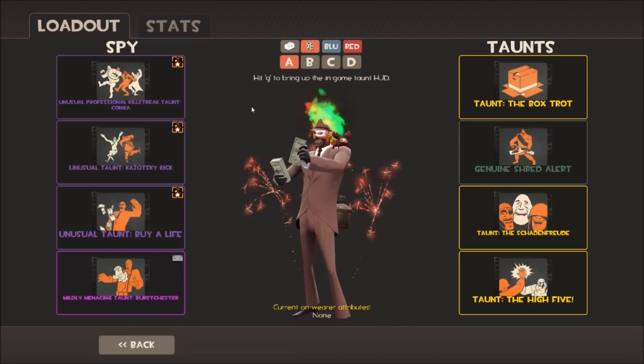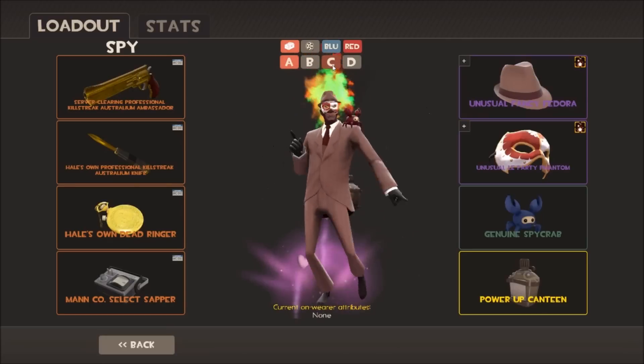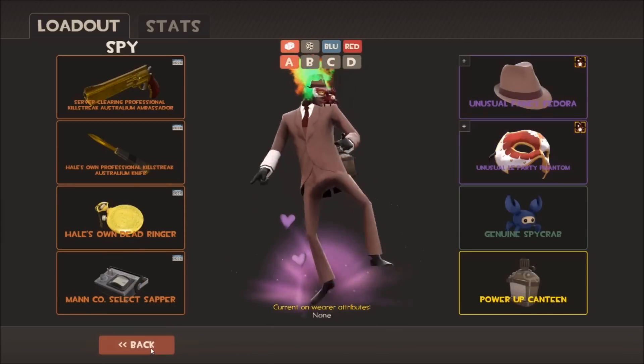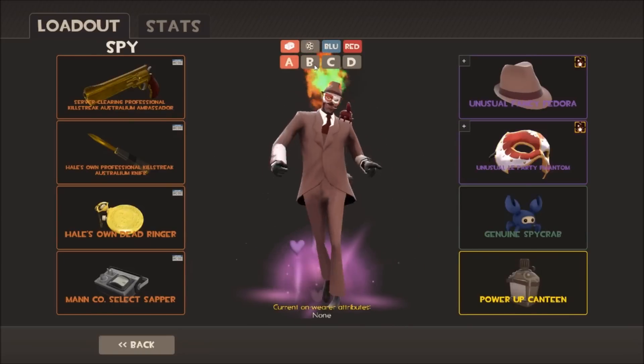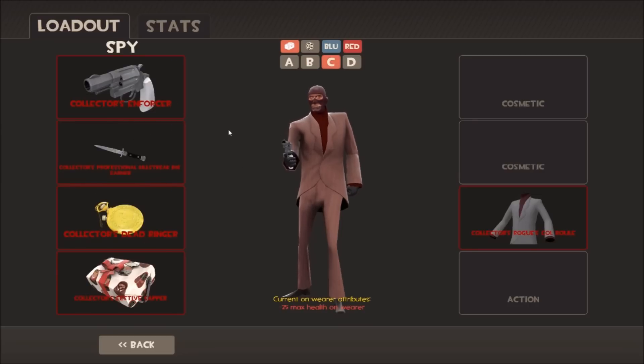Now I just have a genuine Spy Crab - level 69 - the in-game item I received when I got the plushie version in real life. The taunt I have for Spy is the Bioluminescence with Showstopper effect. A lot of people tell me Skill Gotten Gains would have been a better effect, but I saw this one for a very good deal so I rolled with it. I also have another Spy loadout in progress - trying to make an all-collectors loadout for Spy, still a work in progress.